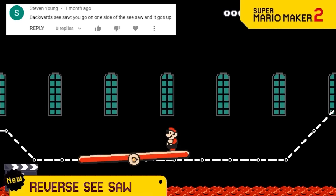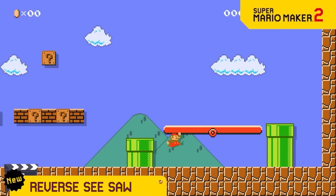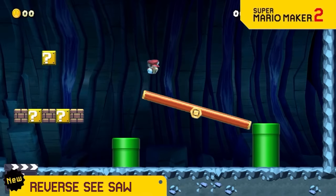Seesaws are neat and all, but we just want to mess with you so we're adding in Reverse Seesaws. They do the reverse of what any seesaw would normally do. Like how normally a ground pound would launch the other side up, on this seesaw it'll launch you up.